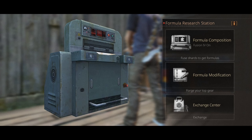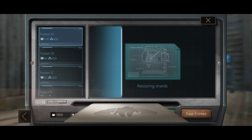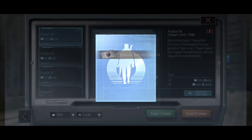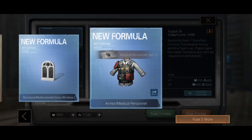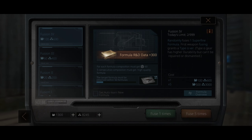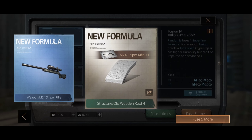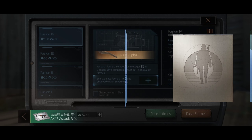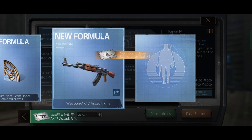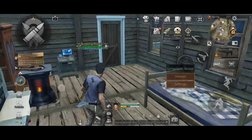Now it's time for formula fusion — this is why I told you to save formula shards until level 30. We'll try to get the AK-47 formula for now. And just like that we have the formula.